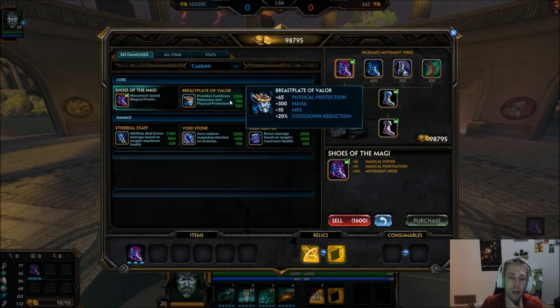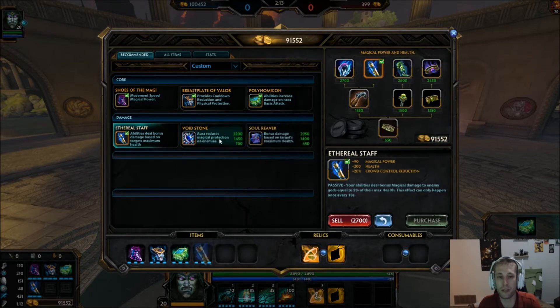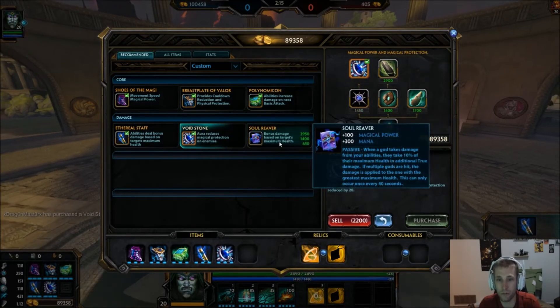The second one I go into is Breastplate. Most of the time you're going to be going up against a warrior, so Breastplate is going to be very, very helpful. Then I'll go into a Polynomicon, which is going to give you the lifesteal as well as the power. Then going into Ethereal Staff, Voidstone, and last one will be Soul Reaver.